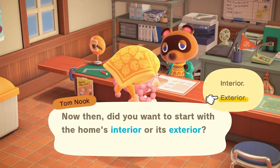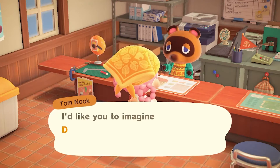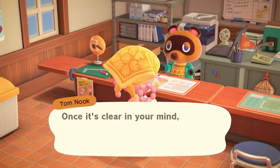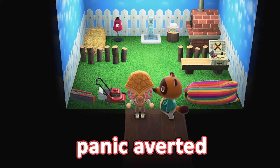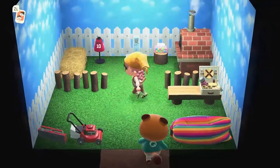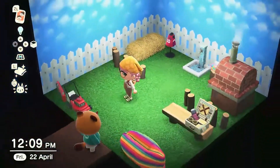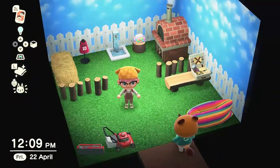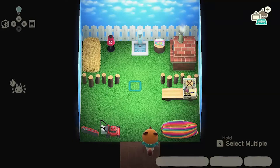We'll start with the exterior and then go into the interior — or maybe interior first. Let's do interior first. So this is Dom's house, this is Dom's little room. It's cute... I'm lying, I can't — I'm sorry Dom, it's not a great house. It's got a cute concept but it's just not it.